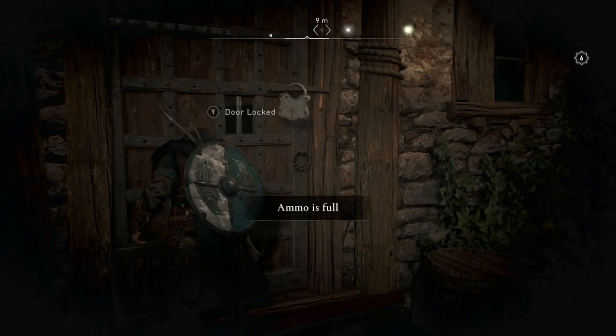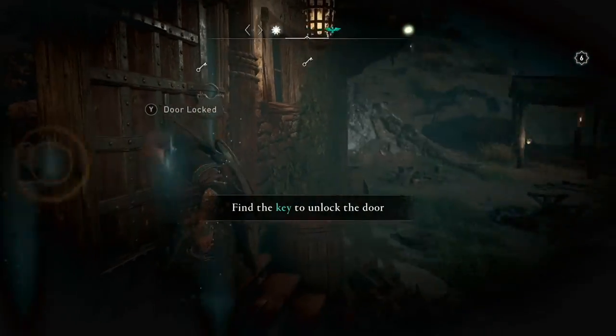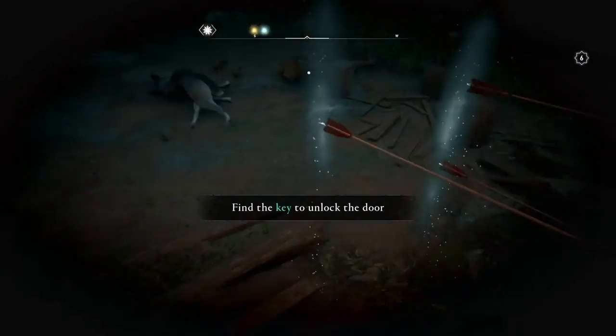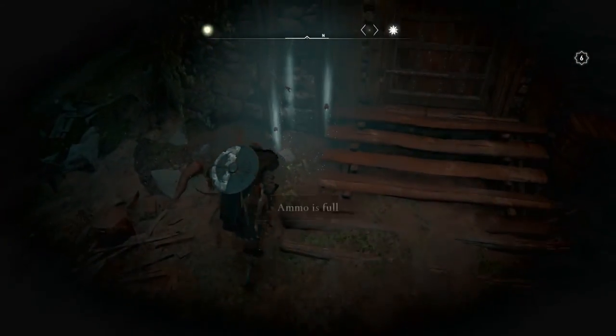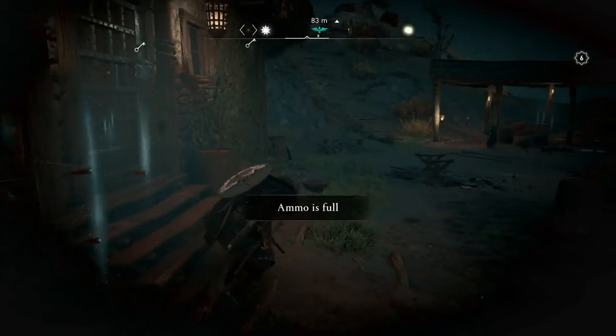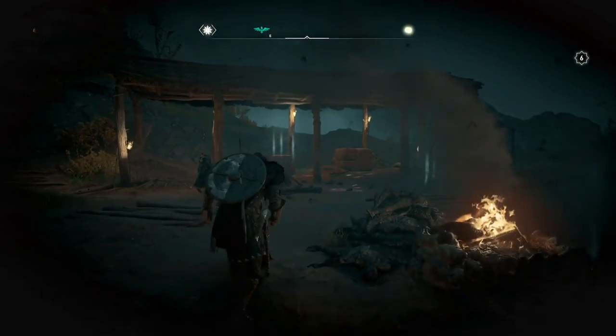Door is locked, and I've got to find the key. I can see the key in the upper area, right-hand corner, but yeah — this becomes a little harder to deal with and do because you are moving slower.